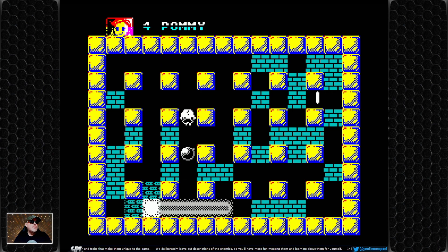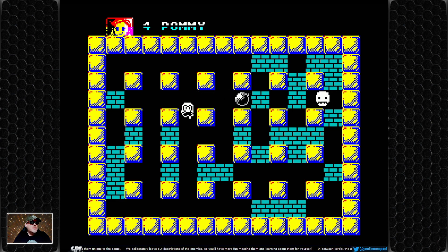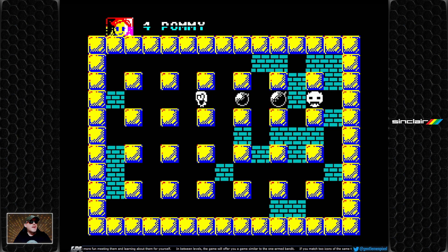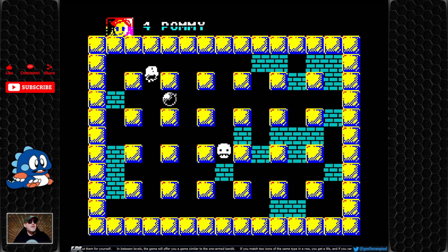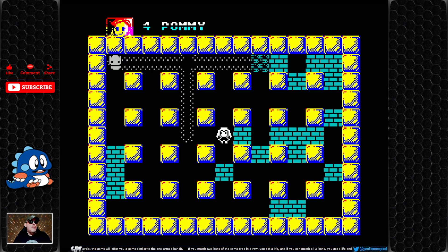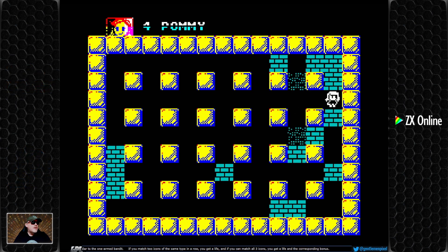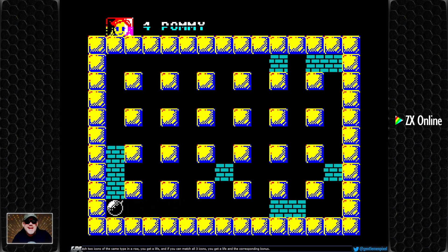When you drop a bomb you can initially just slightly walk over it but not all the time. A bit near that one — could have got myself killed. Dropping a bomb here and a bomb there — oh, an enemy got me! I think I've got a shield so I was okay. Run, run! Panic! Got him. Bomb there, bomb there, out of the way — oh, that was lucky, I managed to kick that one away.